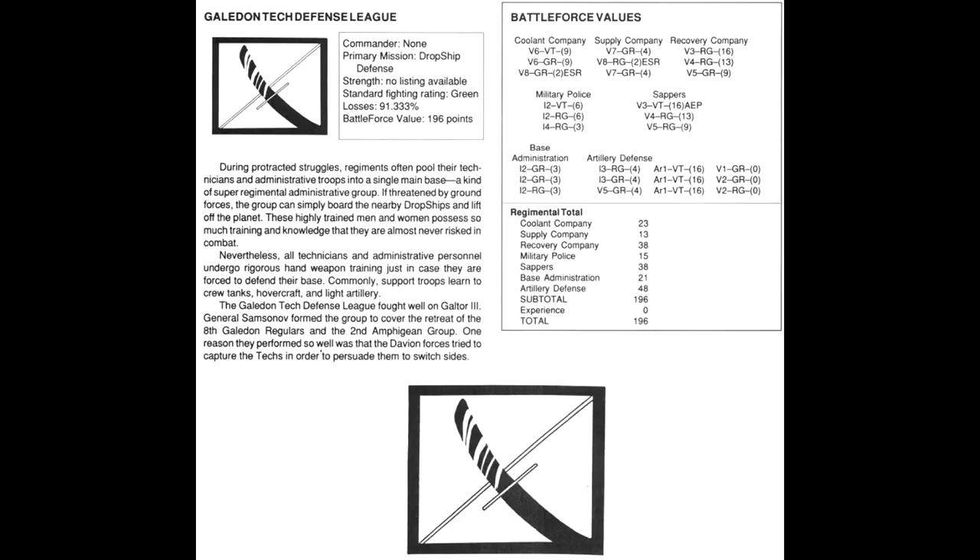The Galadon Tech Defence League. Commander: none listed. Primary mission: dropship defence. No listing for strength available. Standard fighting rating: green. Losses 91.333%. Battleforce value 196 points. During protracted struggles, regiments often pool their technicians and administrative troops into a single main base — a kind of super regimental administrative group. If threatened, the group can simply board nearby dropships and lift off. These highly trained men and women are almost never risked in combat, though all technicians and admin personnel undergo rigorous hand weapon training and learn to crew tanks, hovercraft, and light artillery. The Galadon Tech Defence League fought well on Galtor III — General Samsonov formed the group to cover the retreat of the 8th Galadon Regulars and the 2nd Amphagean Group. One reason they performed so well was that Davian forces tried to capture the techs to persuade them to switch sides.